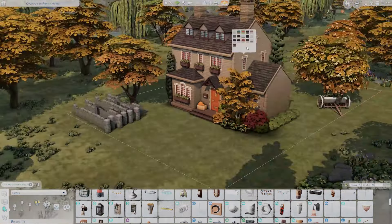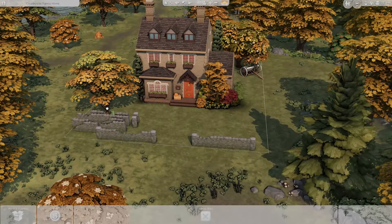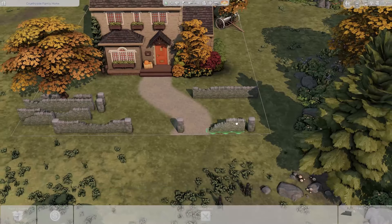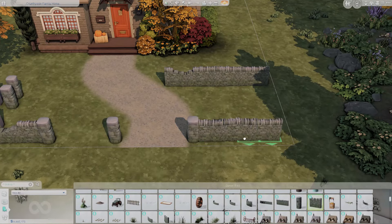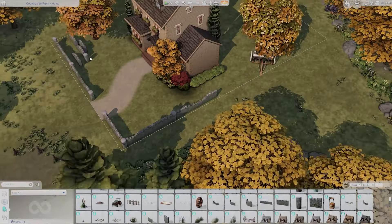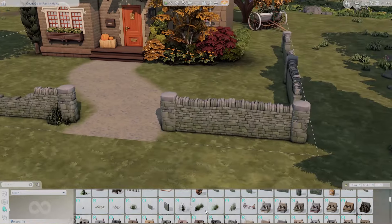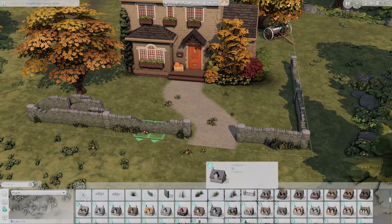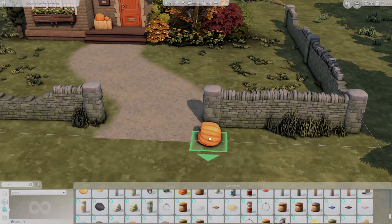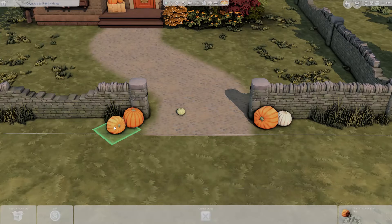I went with very autumnal colors. We have this door that's almost a rusted orange, and then I went with these windows from Cottage Living that have a red trim on the interior of the windows. It's not the exact same color as the door because the windows that go with that door are the ones with shutters. I tried to match the colors as best I could, and I just liked the door popping as this burnt orange — the red in the windows really went with all of the autumnal colors I chose on the exterior.